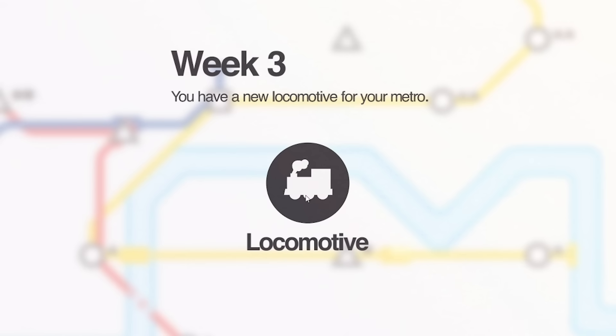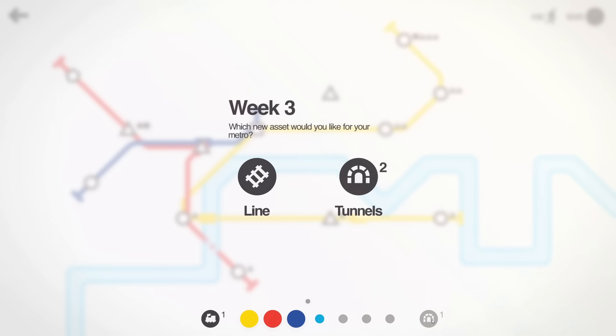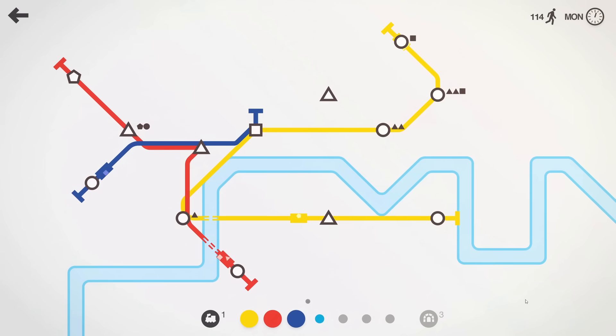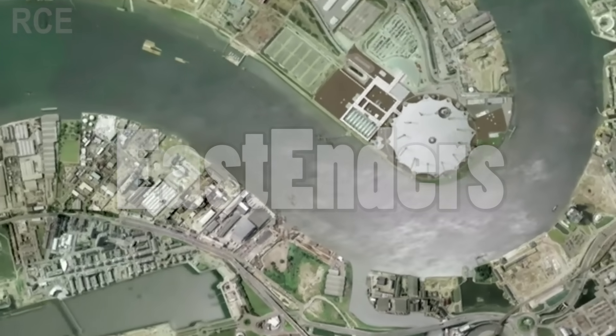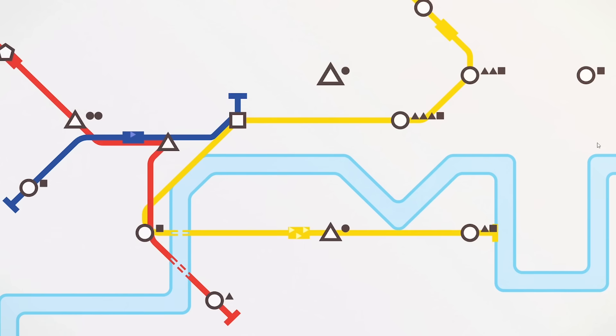We got a new locomotive — very useful, thank you game. Then we can pick between a new line colour or two tunnels. I do already have a tunnel, but as the map expands tunnels will be more useful. Looking at this map I'm pretty sure we're in London — I've watched enough intros to EastEnders to know what the Thames looks like from above. If you're not British you're probably not going to get that reference. It's a terrible soap.